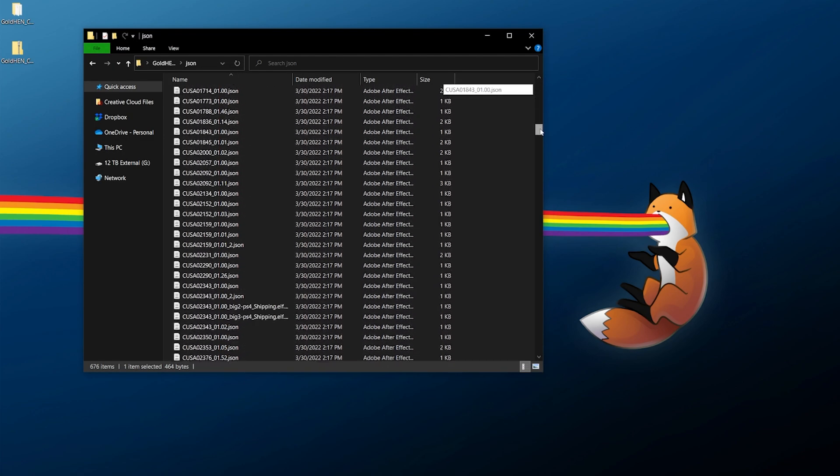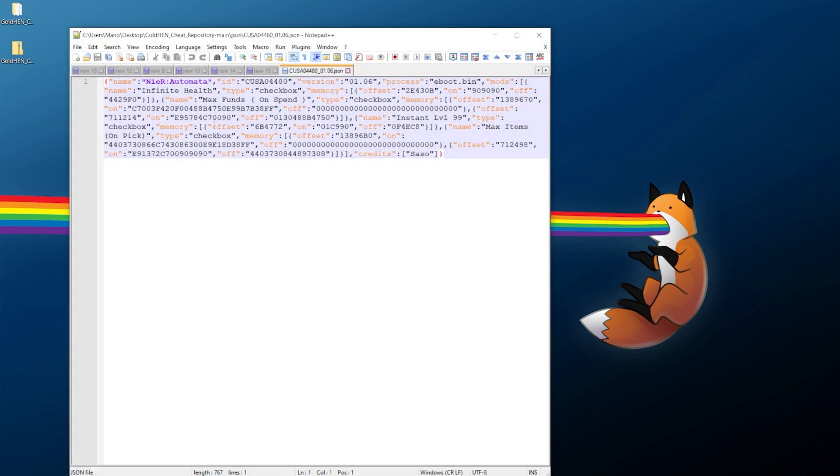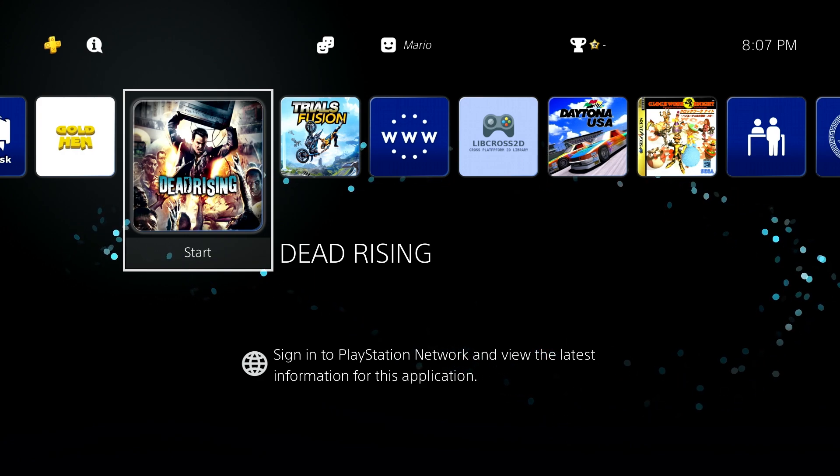The game I'm running is Dead Rising with CUSA ID 04513. If you run into a game with multiple cheat files, pay attention to the version — this file is for version 1.00, meaning if I have a 1.02 patch installed, none of these three cheats would work. Similarly, a NieR: Automata cheat file for update 1.06 would not work on the base version; you'd need to update to 1.06 first.